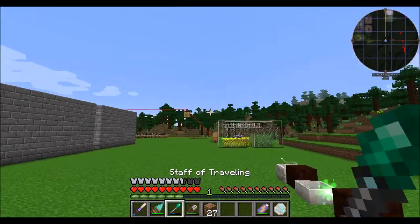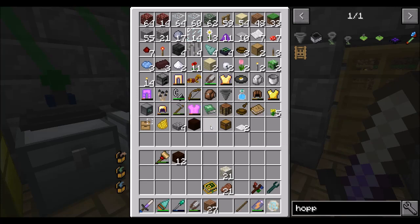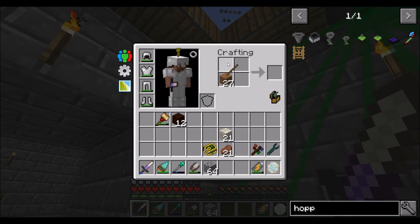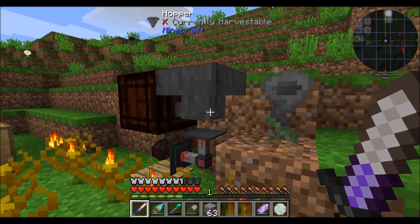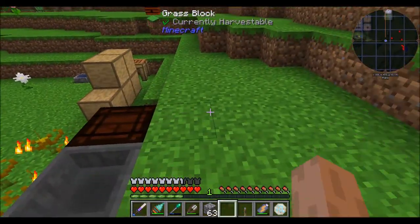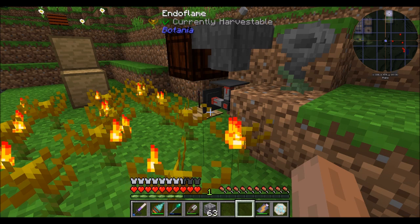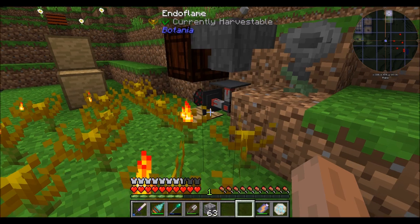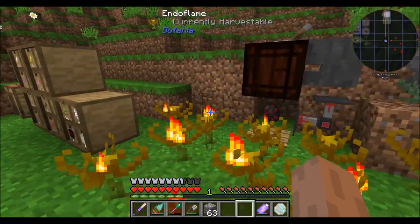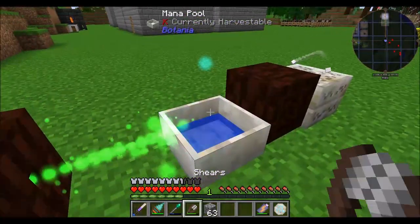Now if we want to delay this a little bit, there's actually a little trick with the open crate that we're using to drop items. If you apply a redstone signal to the open crate, any items it drops will have a 10-second delay placed before the hopperhawk can pick them up. That little white poof of particles indicates the hopperhawk's picking them up. With the redstone signal applied, there is now a 10-second delay. This makes sure the endo flames have a chance to pick up the coal, and then 10 seconds later the hopperhawk will go ahead and pick it up. This is a nice way to ensure the red coal doesn't despawn — after five minutes on the ground in vanilla Minecraft, it will despawn.